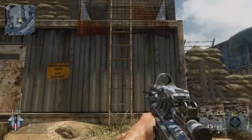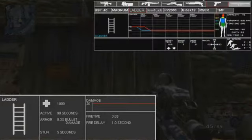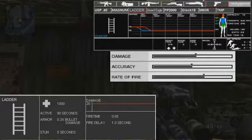Now let's get into the basic stats of ladders. In this game, you gotta understand them. They have a base health of 1000 points and a max damage of 20. Their fire delay is 1 second. Now look up in the top right corner. As you can see, the damage of falling off a ladder increases at 20 feet, which is pretty significant. The damage, accuracy, and rate of fire are also pretty self-explanatory.